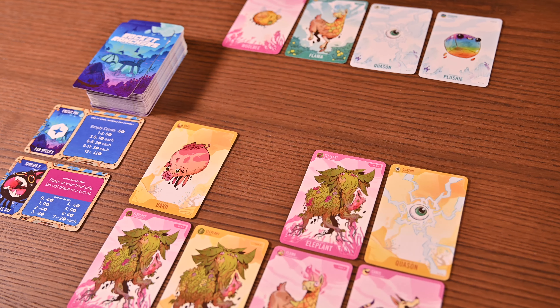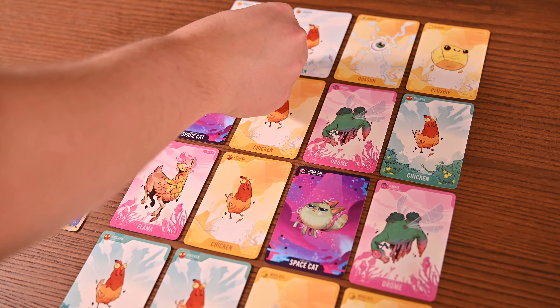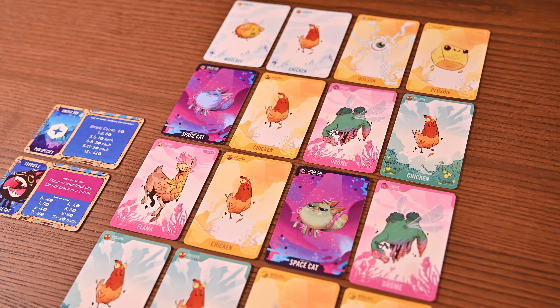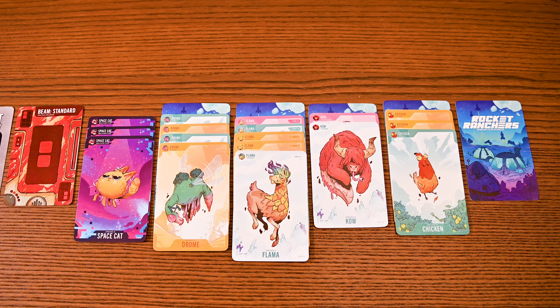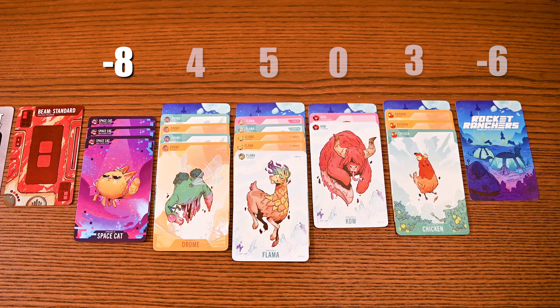You'll keep playing, taking turns collecting animals and space cats until the Wilderness deck runs out. You'll finish the round so each player has had an equal number of turns, and you're now ready to score. You'll use your credit pay-per-species and species x space cat cards to calculate how many credits you've earned. With any corrals, you'll want to aim to avoid having empty corrals and get as many of a specific species as possible. Space cats, on the other hand, are quite chaotic and the amount you have may earn or lose you points. You'll proceed to tally your score and the player with the most credits wins.